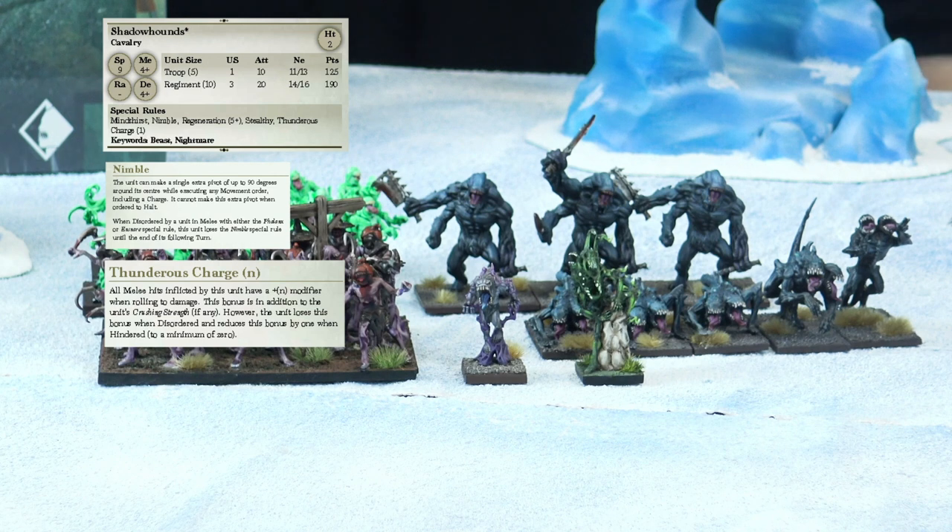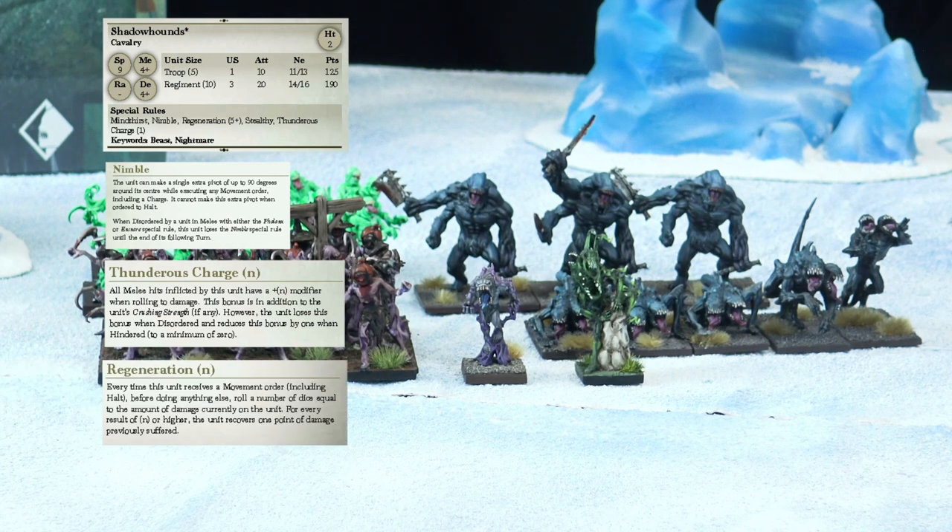And unlike most other cavalry, they have Regen. So they're going to be sticking around and you can get your units to sort of lock them down, which is kind of what my Butchers and Scarecrows are for. They have Thunderous Charge, they're stealthy, they have Regen, they're nimble, and Mind Thirst. Oh yeah — that's insane. So just to kind of round up what these guys can do. Apart from everything.